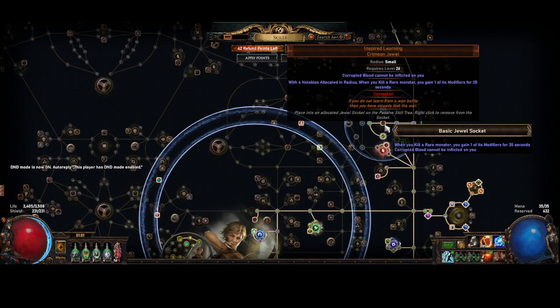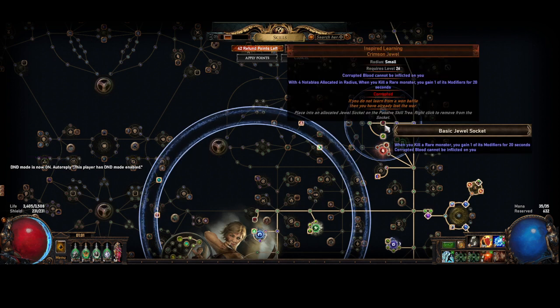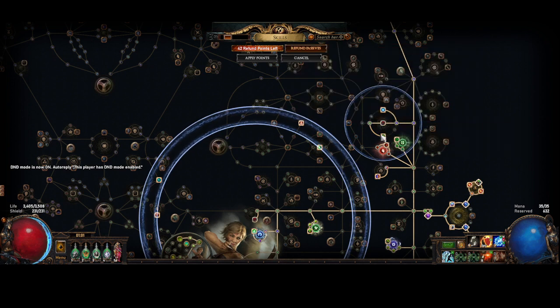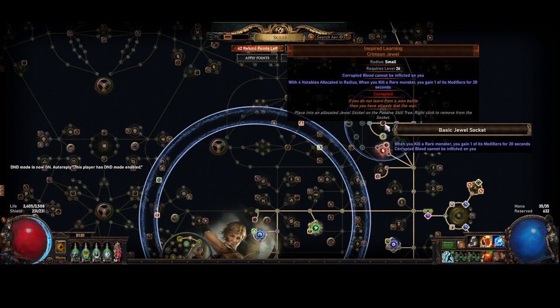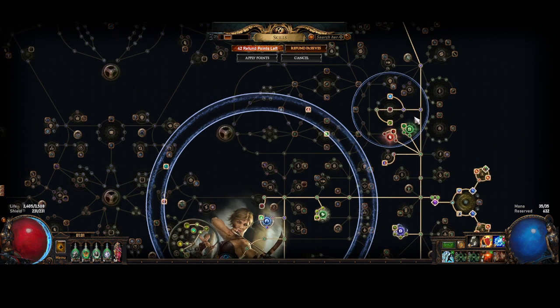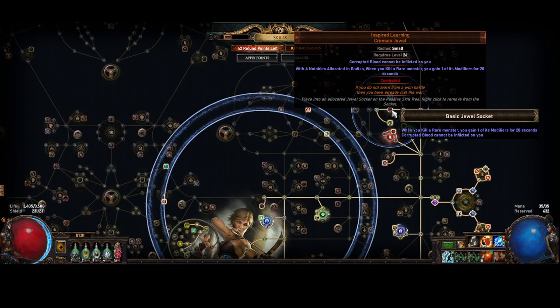I'm running Inspired Learning. I just found in maps it adds a really nice layer of defence and the offence is good, so it fits. Everything in this area I already had anyway. So it's like I could gain like 5% more damage from my cluster — that was going to cost like three or four divines — or I could just buy Inspired Learning for five and have a better time mapping.